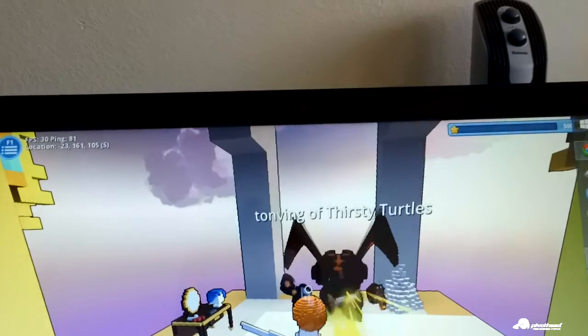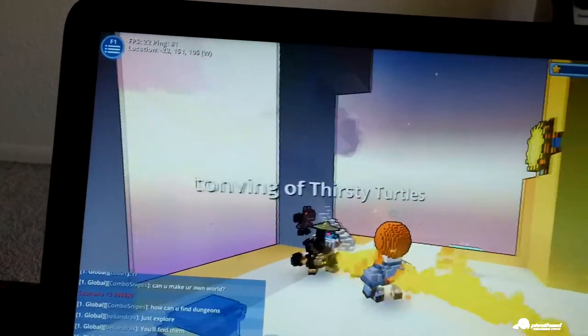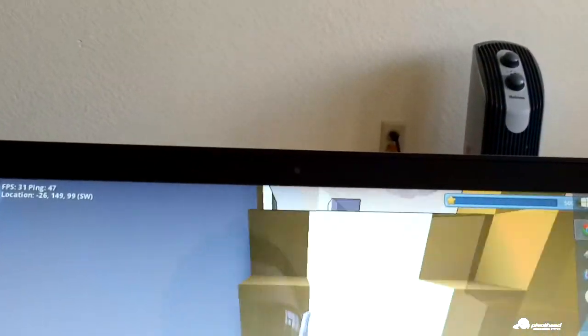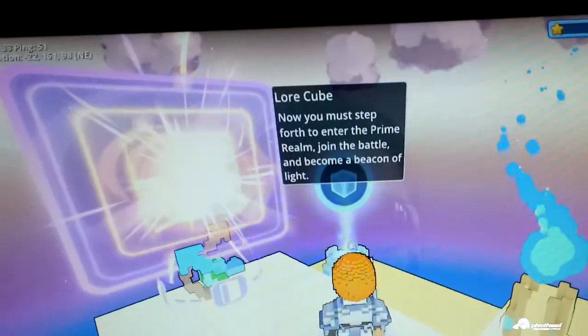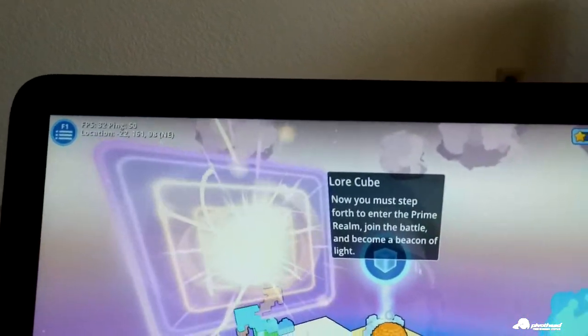What the hell did he do? This thirsty turtle guy is freaking me out. You're very cool, I like you guy, but you got to go. Step forward. Can I just walk through there? I don't want to fall off again. It would be cool if I didn't fall off every time. We'll read this again just to be sure — now you must step forth and enter the Prime Realm. Join the battle and become a beacon of light.